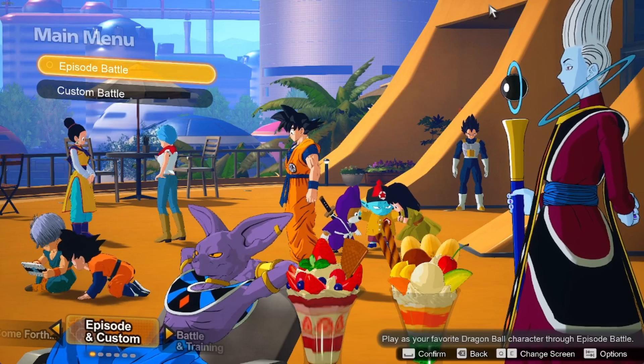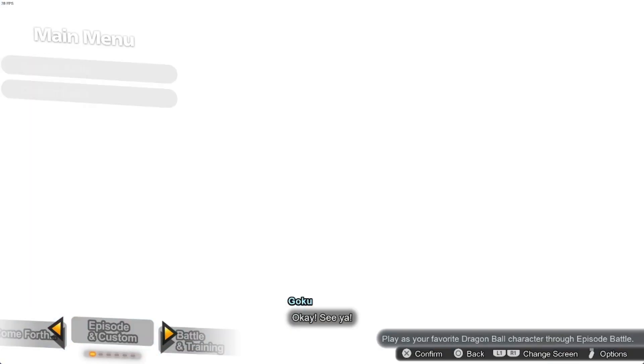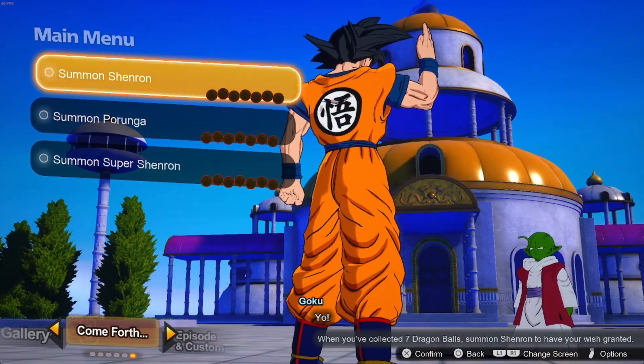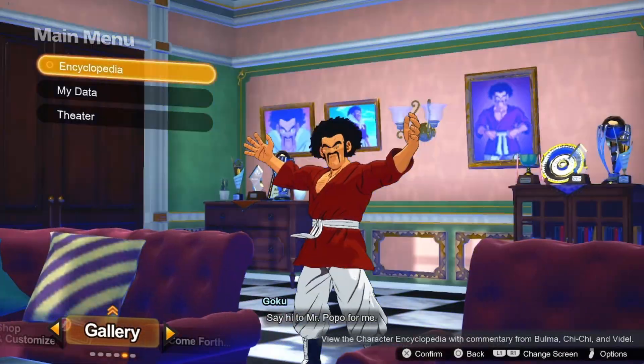So you need to get the Dragon Balls for just a basic Shenron. The best way I found for that, if you're just trying to hit your first wish, is just completing all the little quests he gives you.